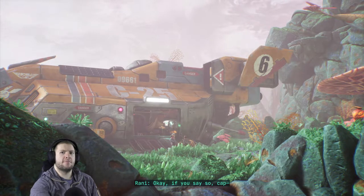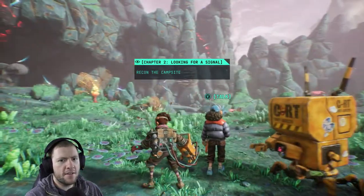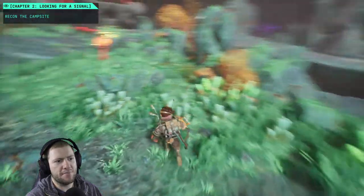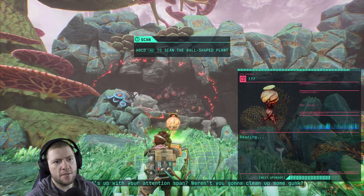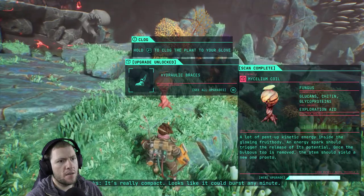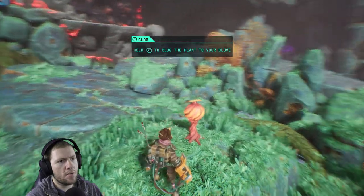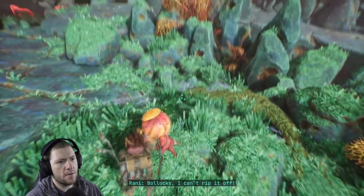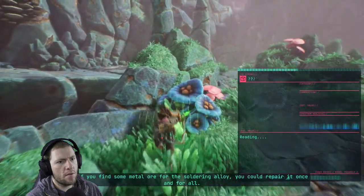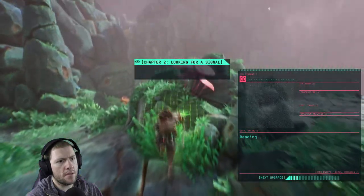I think it worked. You keep hearing those achievement pop-up sound effects but you can't see it. Ball shaped plant. Hold RT to clog the plant in your glove. It's a proper fix for the glove. If you find some metal ore for the soldering alloy, you can repair it. If we're going to stick around here for a while, I'm really going to need it. Scan this thing.